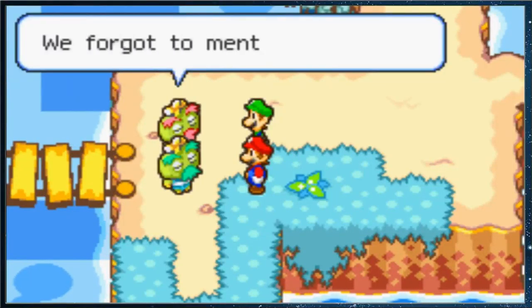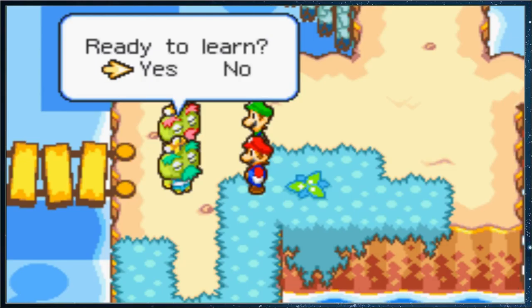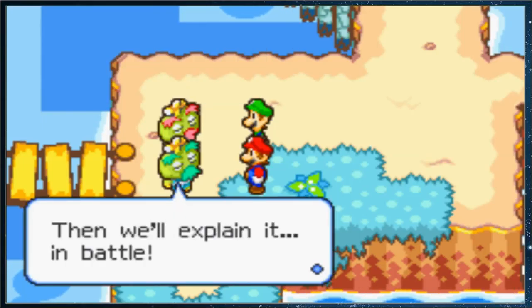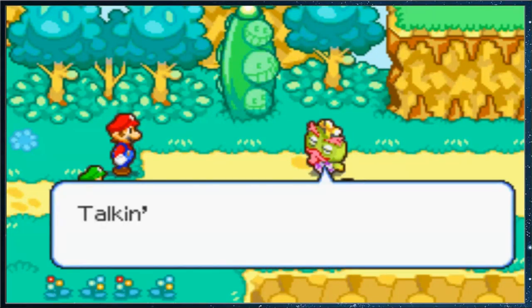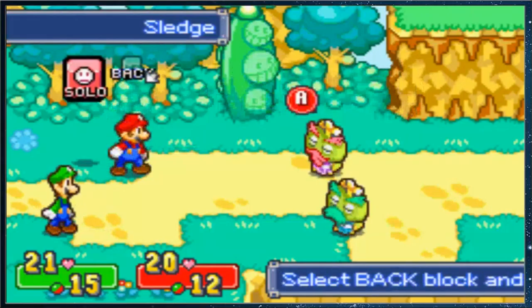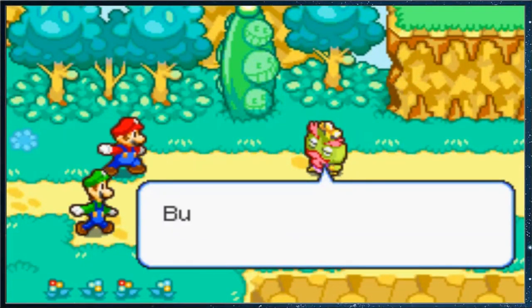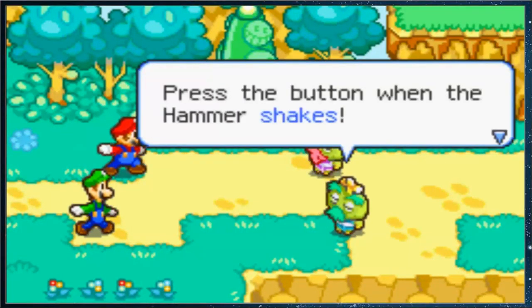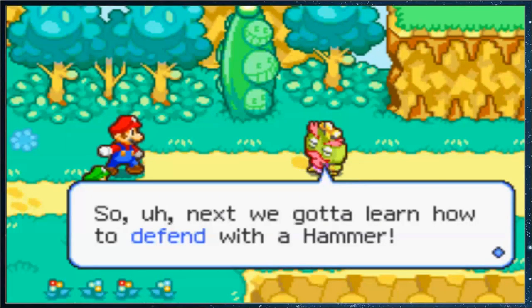Wait up! I knew it was them. We forgot to mention one thing — we never taught you how to use your hammers in battle. Ready to learn? It's the same as the jump. Then we'll explain it in battle! Mario uses the A button and Luigi uses the B button. Press the button when the hammer shakes. When it shakes — you got it? Luigi uses the B button, as always.